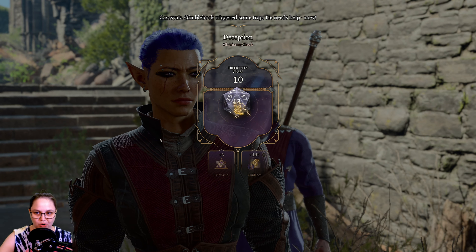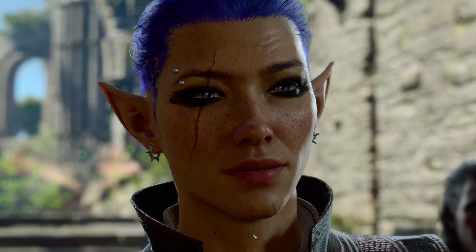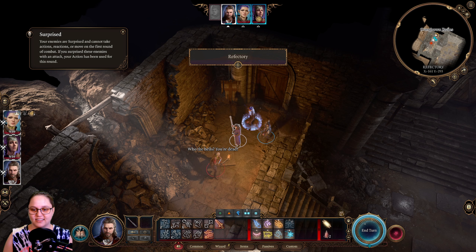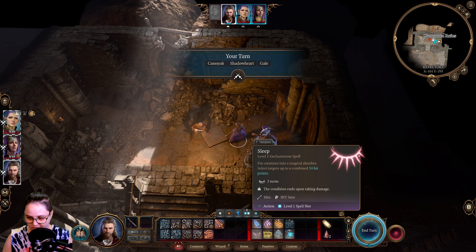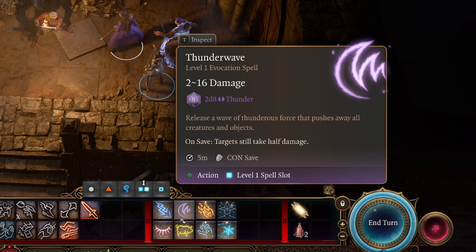Get inside and I'll rustle up some bandages. You're dead. A very rolled initiative. Commence battle. Surprised - your enemy is surprised. Now what can this guy do? Witch bolt. Thunder wave - ooh, thunder wave is good.